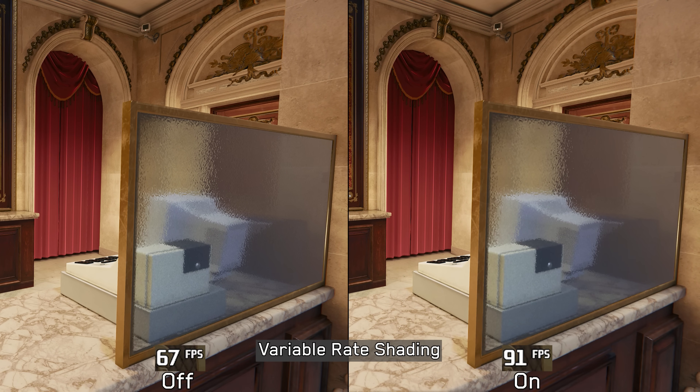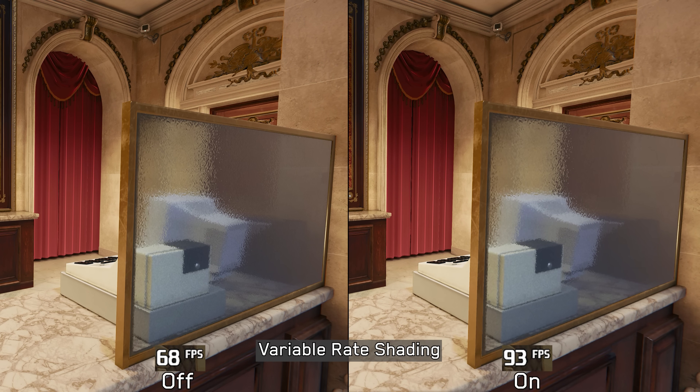For image quality, if you have an RTX GPU, stick with DLSS upscaling. Otherwise, FidelityCAS with variable rate shading enabled is a great way to achieve high performance with fewer artifacts and less softness than FSR3 or XCSS.